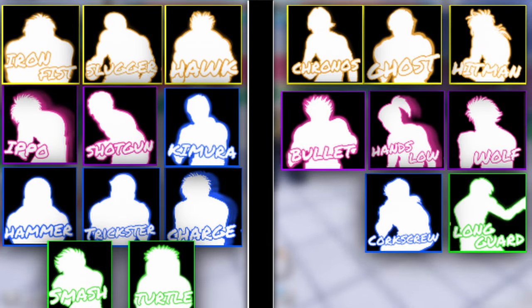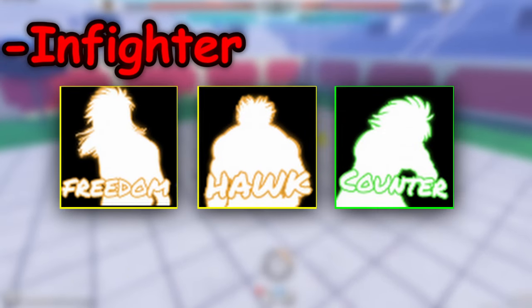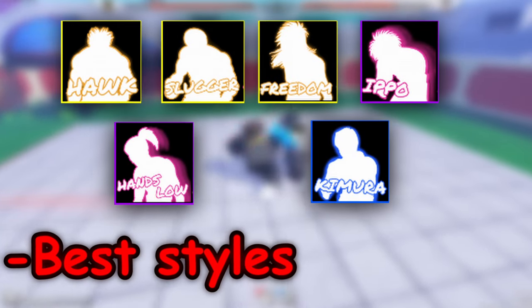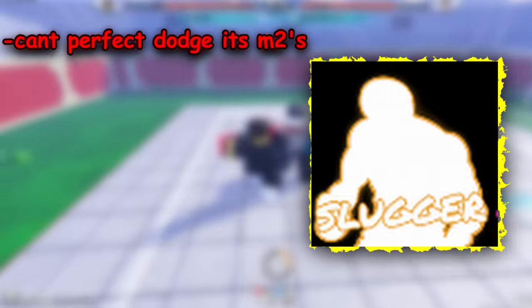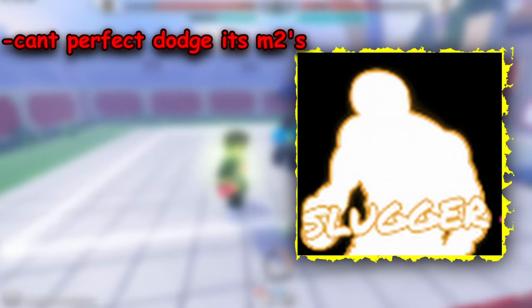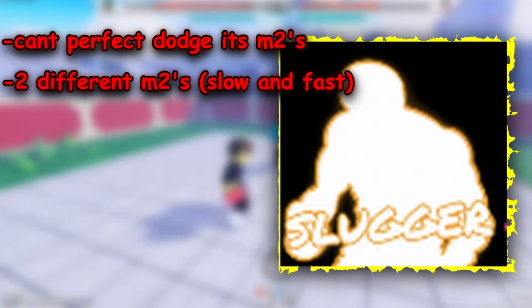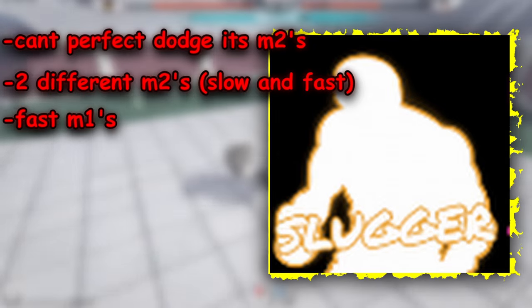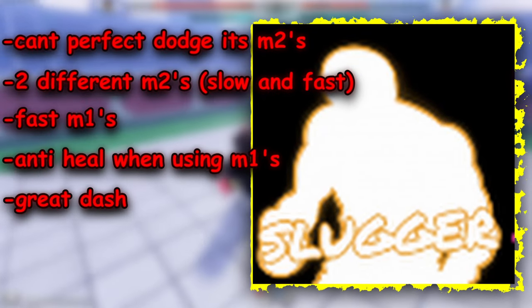I'll show you all the infighter styles, all the outboxer styles, and all the hybrid styles — meaning styles that can be played as both. These are the best styles in the game right now. Slugger is 100% the best style because of its non-PDable M2s — the only attack in the game you literally can't perfect dodge. Its M2 also has two different timings to throw opponents off, it has fast M1s, and crazy anti-heal when hitting opponents.